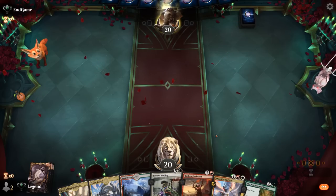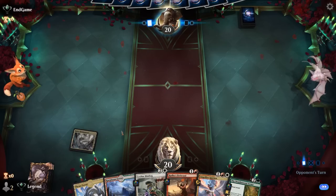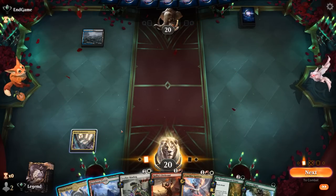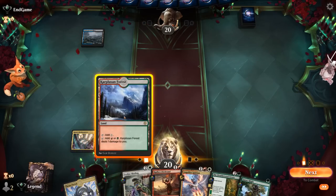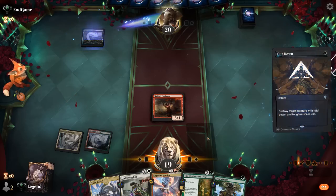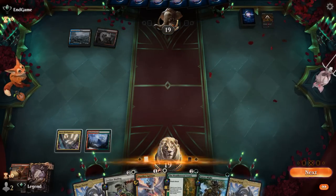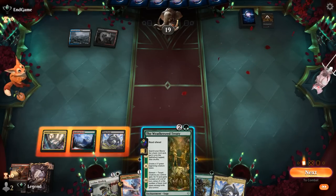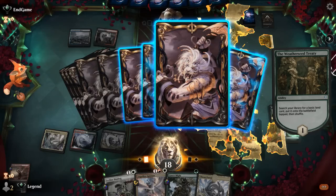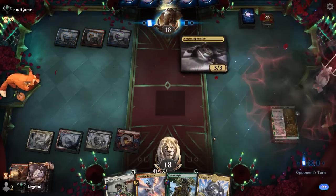Thran Portal could name Swamp or Mountain — we have more Mountains we can draw naturally — and there's Gaia's Mite. We'll play Karpluzan Forest and Firebrand, then postpone the decision on Thran Portal based on what we draw next turn. Sadly, our opponent seems to have a Cut Down, so Firebrand goes down. Now we definitely have to go for Treaty first. Thran Portal can name Black, and the Treaty can get Mountains. Our opponent is on Grixis, and a Corpse Appraiser exiles Firebrand.